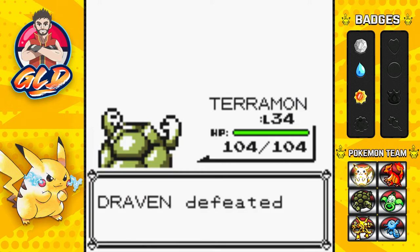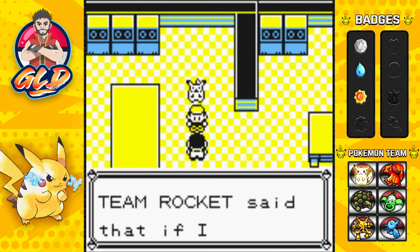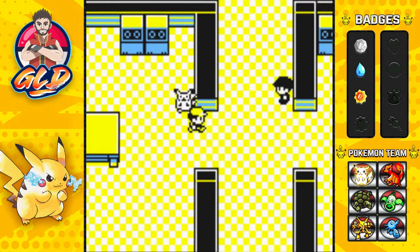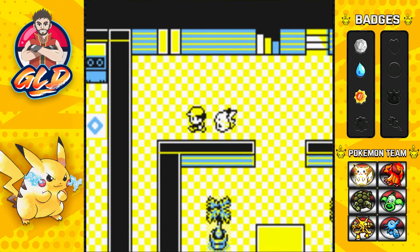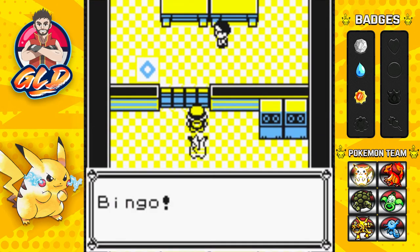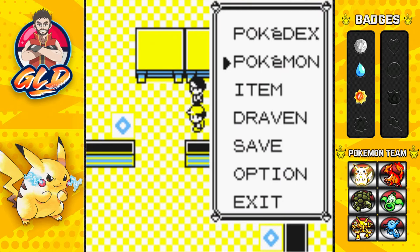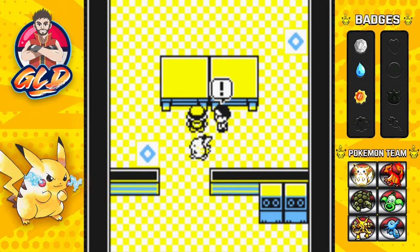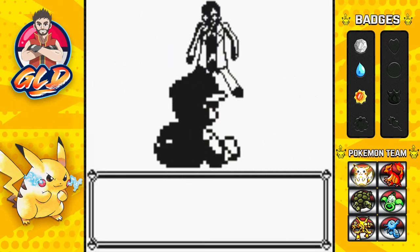Torpedo reaching level 30 means it won't obey me anymore since we don't have our fourth badge — that boosts the cap to level 50. Terramon beats two pokemon with one move and grows to level 34. The team is coming along nicely. Dig is very helpful, though I also have earthquake — tough decision picking one over the other.